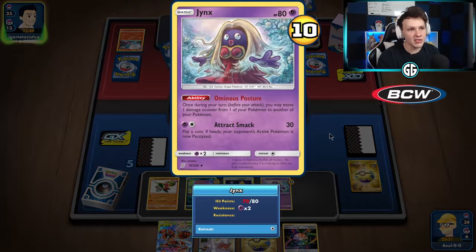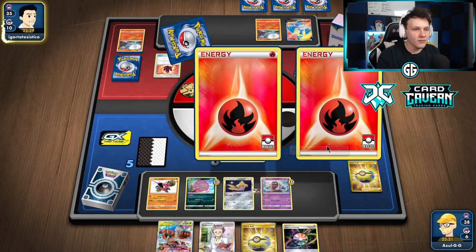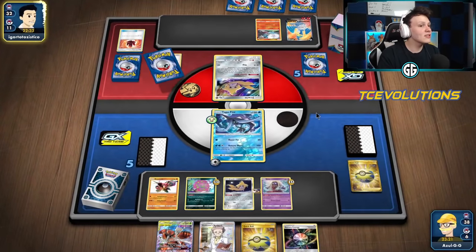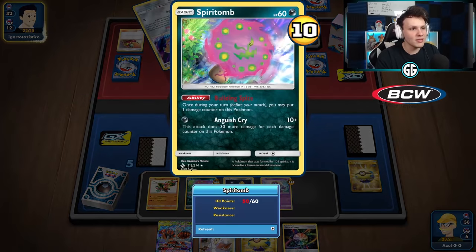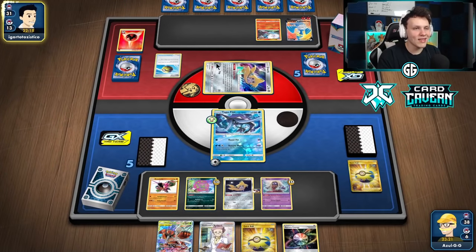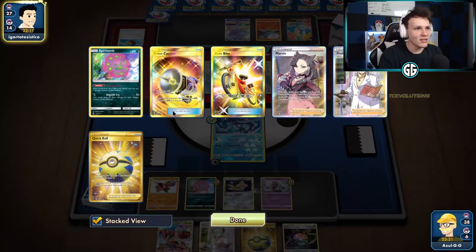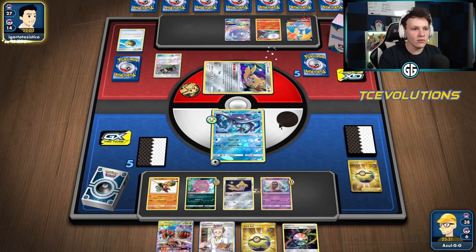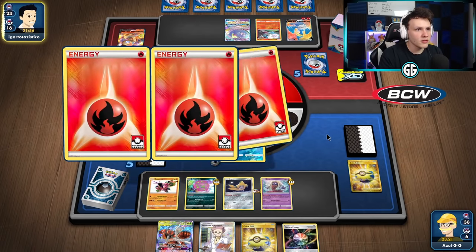Now I can move damage off Jinx later and put it on a new Spirit Tomb. They put another Baby Blacephalon in play — makes no sense if going to attack with Cramorant. Looks like they'll go with Cramorant again. Unfortunately Mew is prized — we'd love to force them to knock out our active and build up spite on Spirit Tomb. There's the Oricorio — that's exactly what we wanted to see come into play. We only have one Great Catcher left but two Boss's Orders, so we're looking to Boss's Orders Oricorio for two prizes to close out the game.